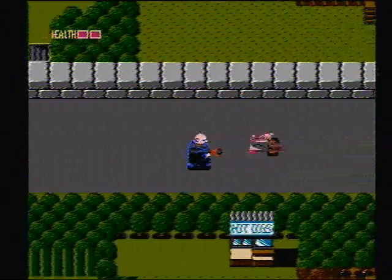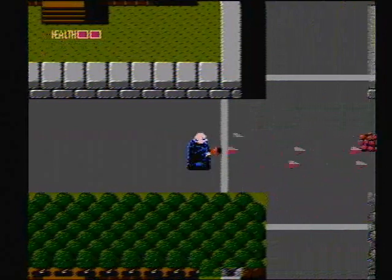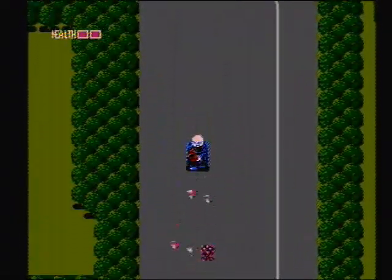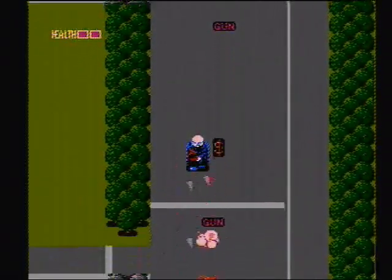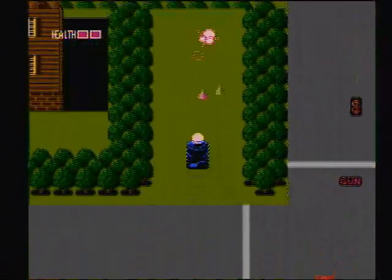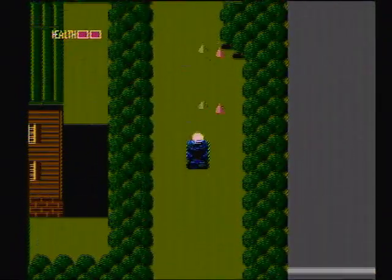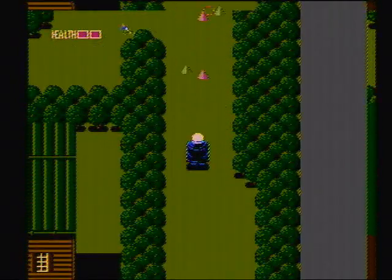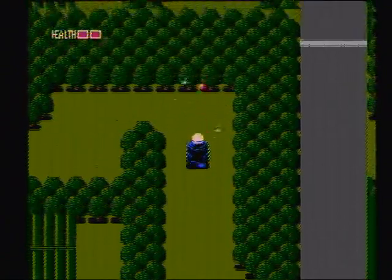I'm going to get into it. This first area — you're going to see me with an already upgraded gun because I just cut that out. This is the area you need to upgrade at. You just go back and forth left or right and get all the upgrades you can. Look for guns, keys, light bulbs. The cash there is money — you use that to buy health at the hot dog stands. These little bodiless aliens shoot out little bugs, and if you get hit by them you get slowed. The only way to stop that slow is to use a vice grip item.